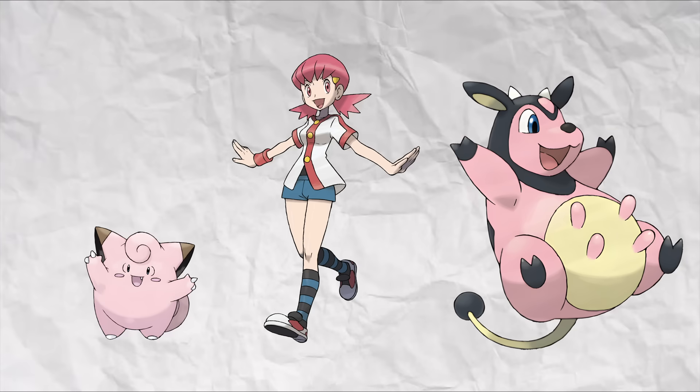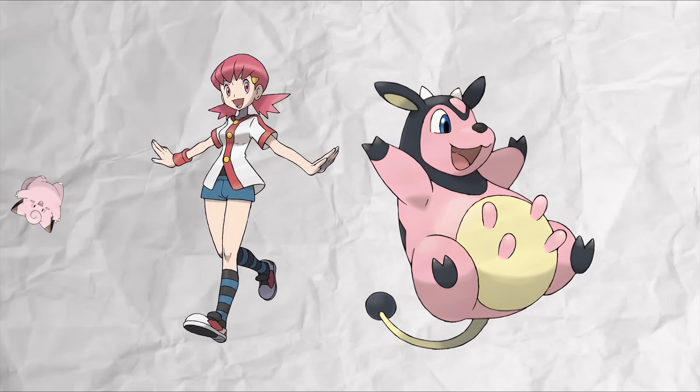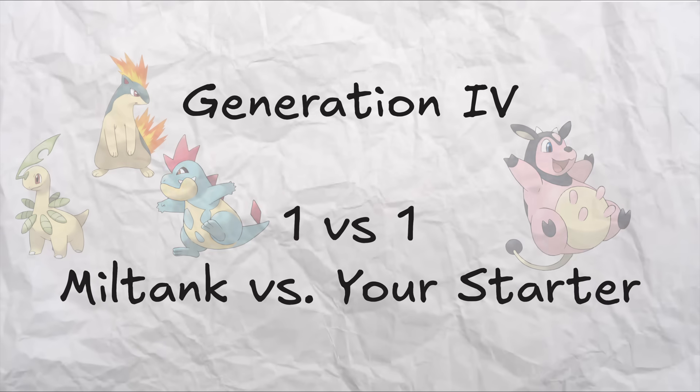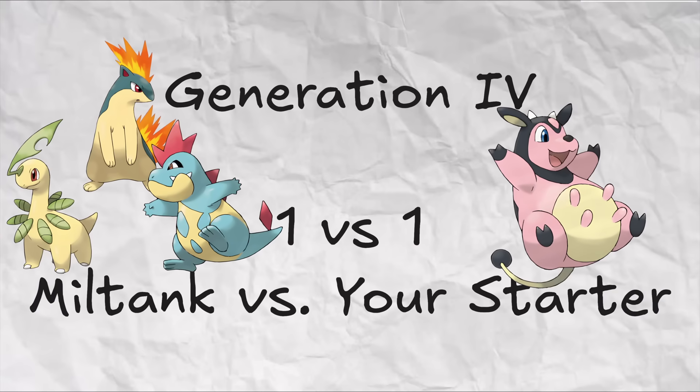Let's be real - what's the mathematically optimal way to beat Whitney's Miltank? We're not out here worried about that Clefairy. So here's the rules: we're going with Generation 4, HeartGold and SoulSilver, and we're going to consider a 1v1 battle of your starter Pokemon versus Whitney's Miltank at the same level, which is 19.